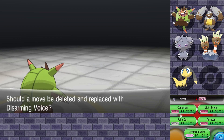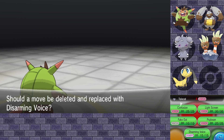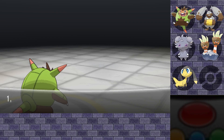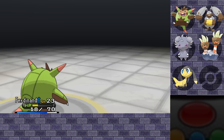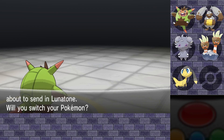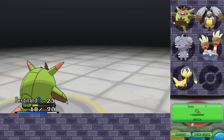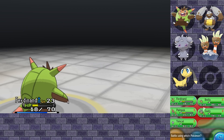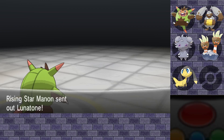Disarming Voice — it's a fairy type move that never misses. I think I'll move Confusion away for it, a little bit more coverage. We already have Psybeam after all. Alright, Lunatone. We could switch over. Does Dusty have something? No, they didn't. I'm thinking Ferdinand is the best choice.